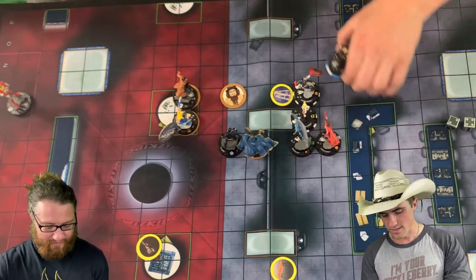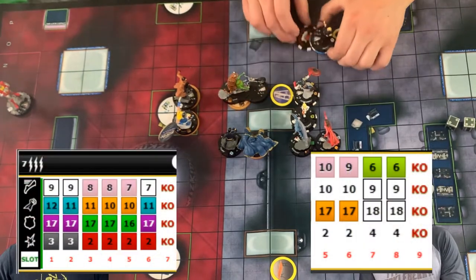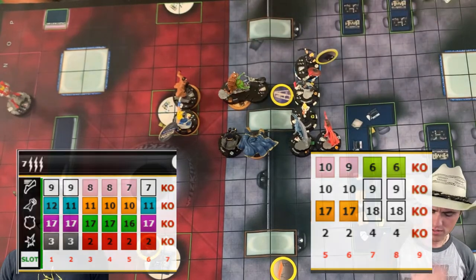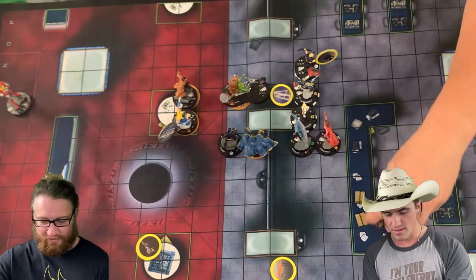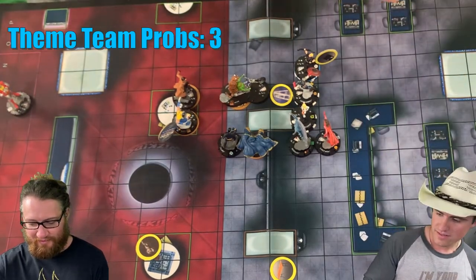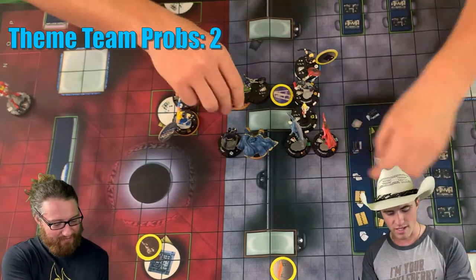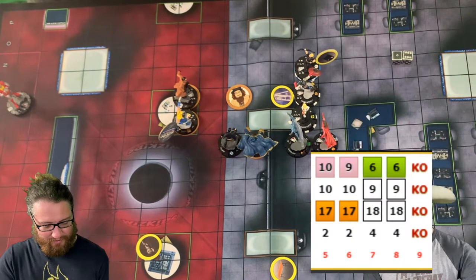Hawkeye running shot — with enhancement from Captain America, it's a 12 for four. That will crit hit. I'll use a theme team reroll. Going down to two — still a hit but not a crit, so four damage, down to three clicks.